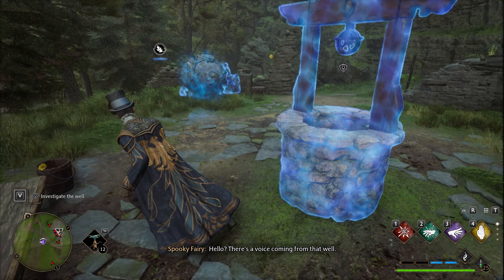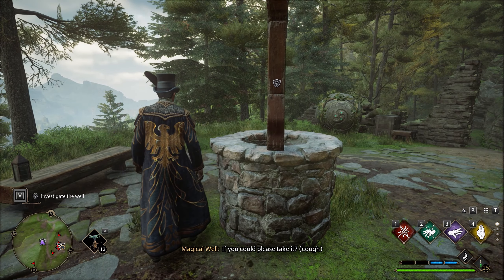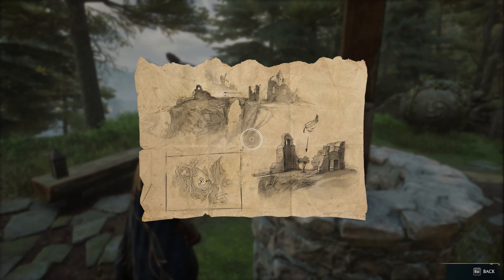This is a magical well — it basically speaks. After lots of mumbling, the well will give you a treasure map which you need to follow to the treasure location.